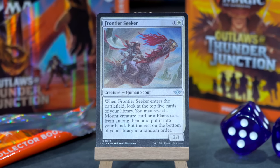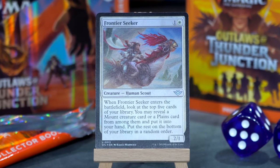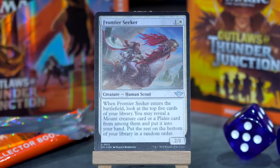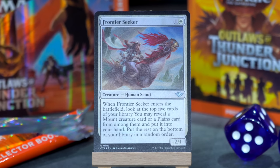Frontier Seeker. One and a white for a 2/1 human scout. When Frontier Seeker enters the battlefield, look at the top five cards of your library. You may reveal a mount creature card or a plains card from among them and put it into your hand; put the rest on the bottom of your library in a random order. So it's a piker that either goes to find a plains or a creature to ride to the plains. It's very narrow in what it can do, but you probably hit. If you don't think you're going to hit in your top five, you maybe don't want the Frontier Seeker. It's still a 2/1 for two, so that's probably fine.